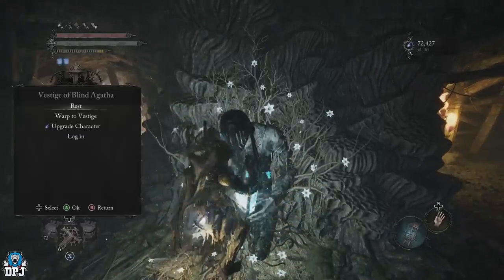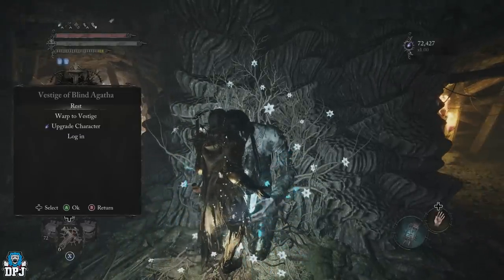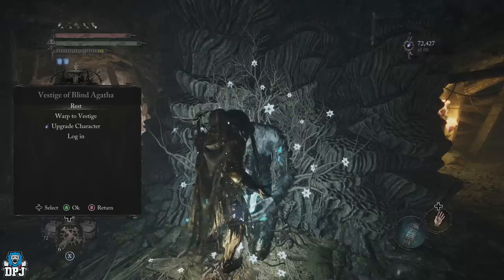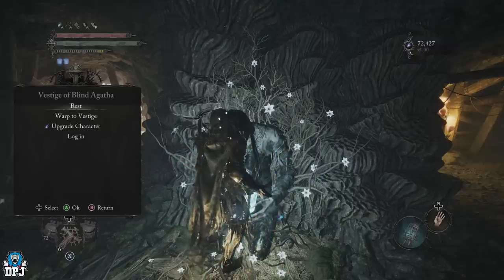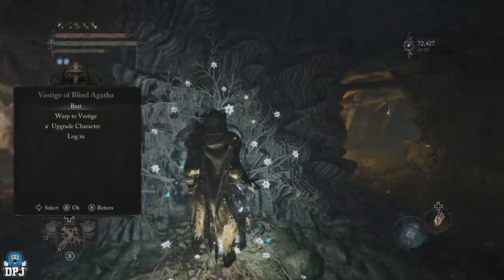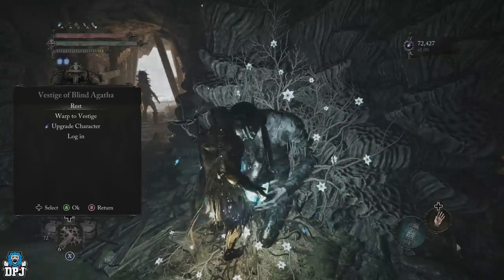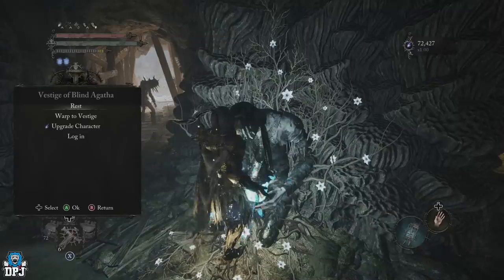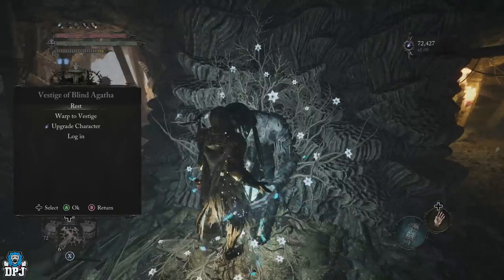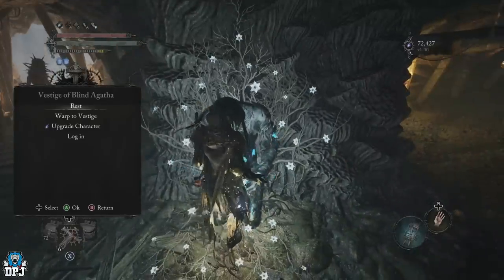This one right here still works. It's again the Vestige of Blind Agatha - and the one I'm going to showcase as well is also at this vestige. This is the vestige you'll come to after beating Scourge Sister Deleth. You'll eventually come to here - you have to come this way anyway. It's probably the second or third boss in. The second one after Payeta is Scourge Sister Deleth, which is such an easy fight. You shouldn't worry about that. Once you're done with that and you scale around, you'll come to this vestige.